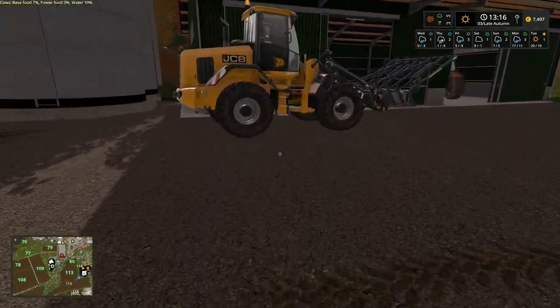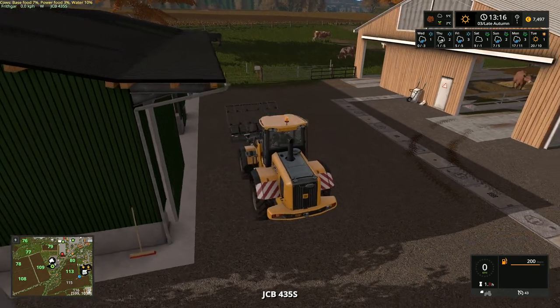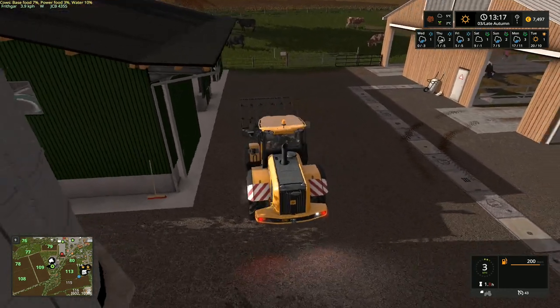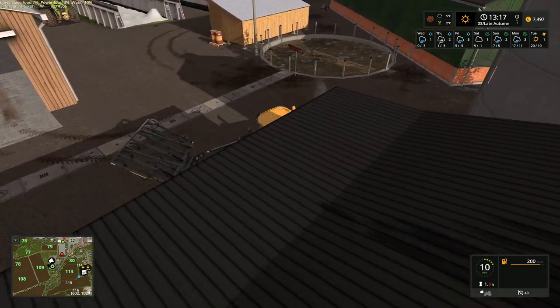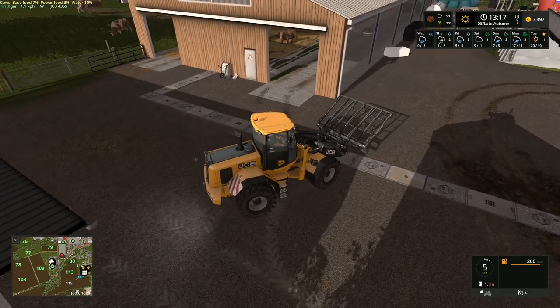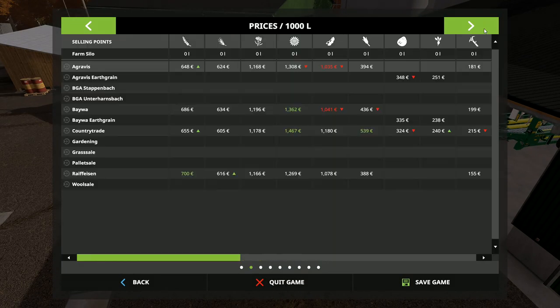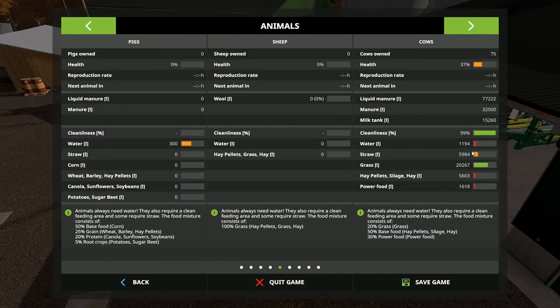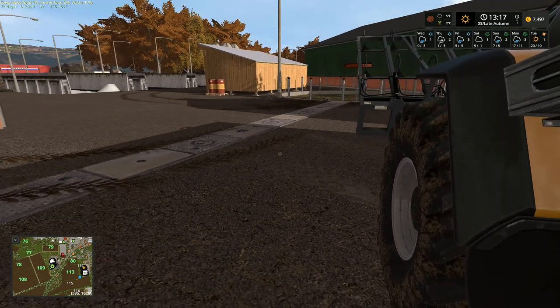Hey folks, it's Brithgar here, welcome back to Farming Simulator 17 here on Steppenbach. We have got some stuff to do with the cows to start with — we're very low on power food, low on water, and low on the base food. We're also a little bit low on straw, so we need to put in a whole load of food and water and stuff for them to keep them entirely happy.